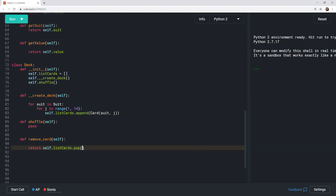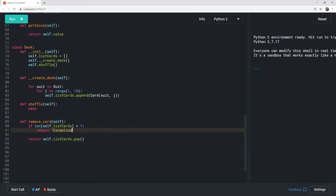Discussion about whether Dealer should be a subclass of Player. The facilitator suggests dealer is essentially a player with extra functionality. A generic base class (abstract) is proposed. The group decides to call it Player as the base, with Dealer and BlackjackPlayer as child classes. Player constructor takes an identifier like a name and an ID. The Player also holds a list of cards (their hand).